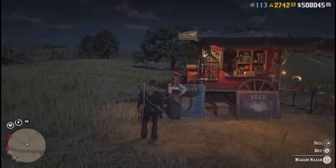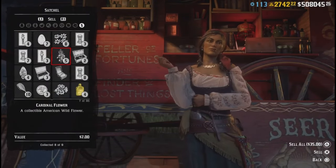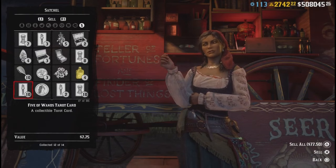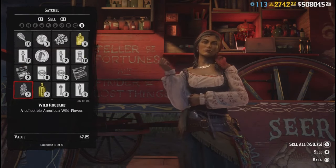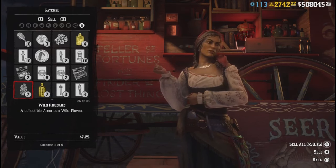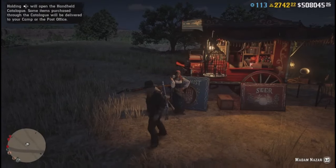There's the Gypsy Queen — a new sell — so I can show you how much they sell for. Wild rhubarb — they sell for $7.25, and seven of them is $50.75. So yeah, you get about $90–100 bucks, something like that, plus the XP. Plus if you're new to the collector role it'll level up, but it is today only, guys.